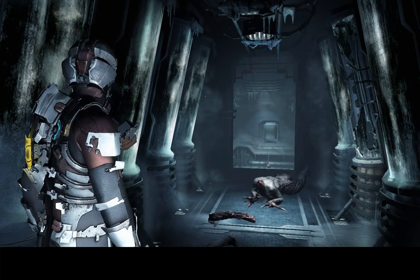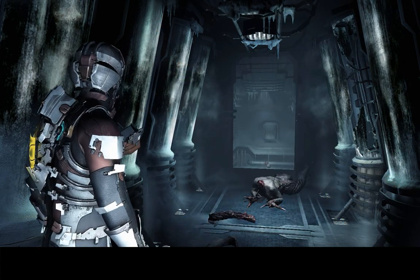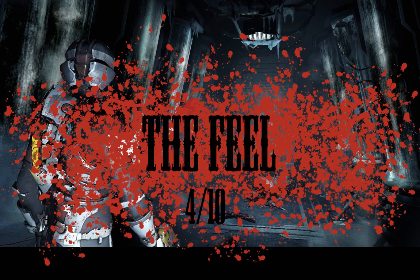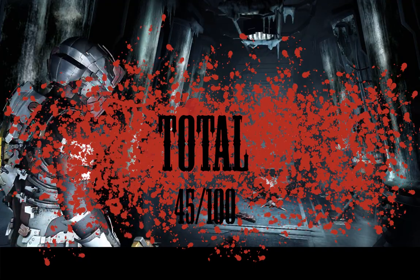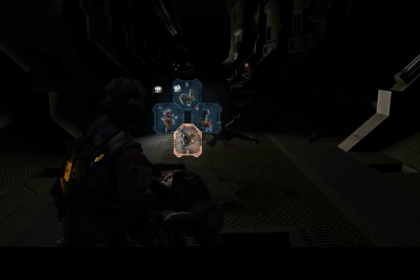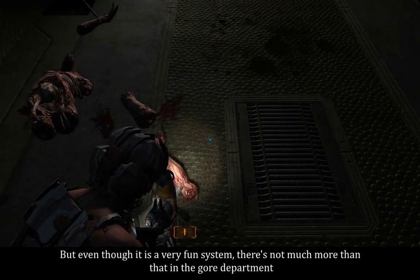The score for body damage is 8 out of 13. The score for environment is 9 out of 13. The score for animations and sounds is 24 out of 13. The feel gets a score of 4 out of 10. This gives the gore system of Dead Space 2 a total score of 45 out of 100. The functional dismemberment is a great feature for any game where you fight superhuman characters and should absolutely be the standard. But even though it is a very fun system, there's not much more than that in the gore department.